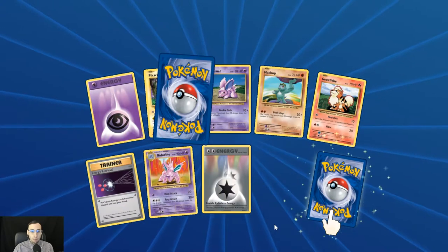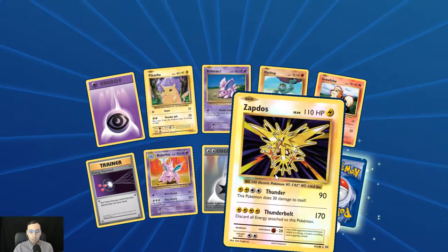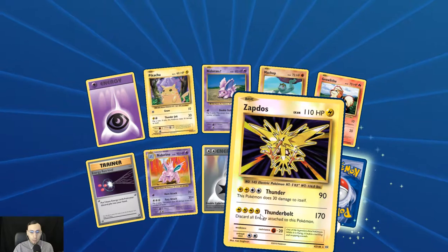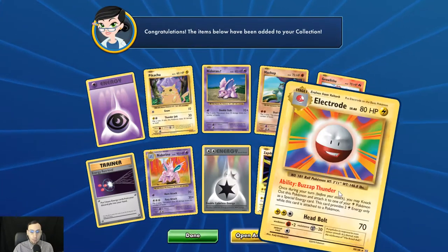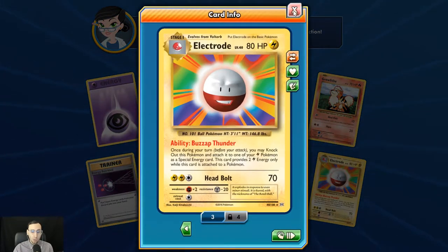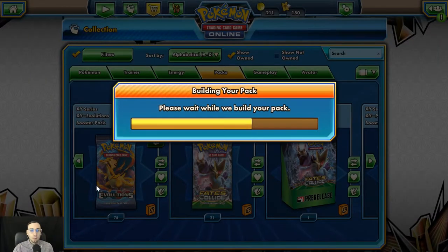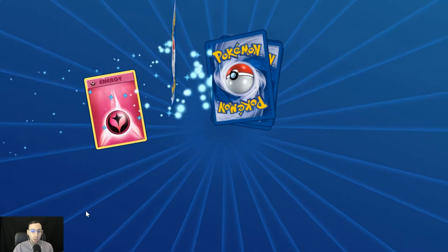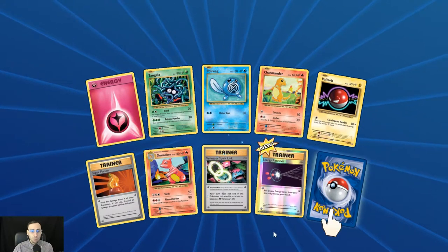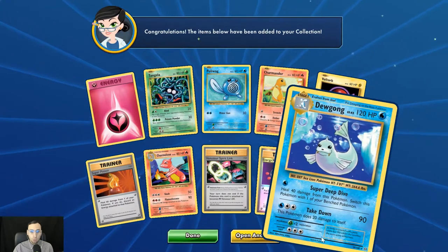Reverse holo Zapdos — nice. It's a really hard-hitting attack, very energy hungry but very hard-hitting. I know I've seen this used in a couple of decks, maybe like a Tapu Koko deck or something along those lines. A Lolan Golem GX — I think I've seen him paired with that. Reverse holo Energy Retrieval, cool card, and Dewgong.